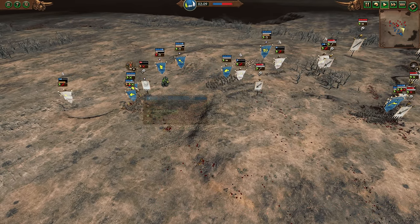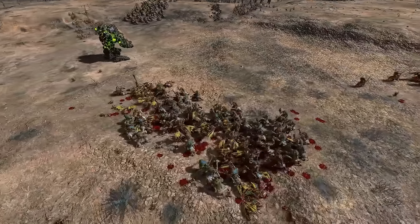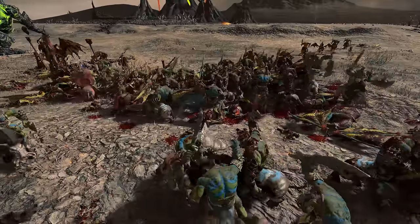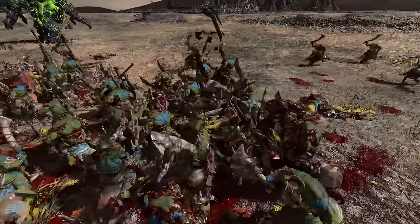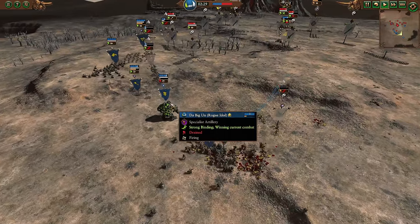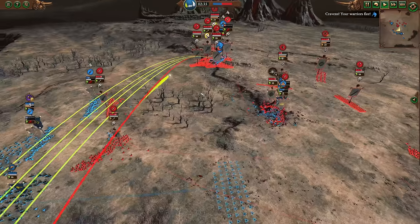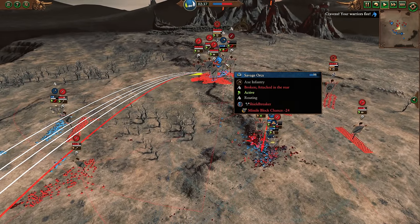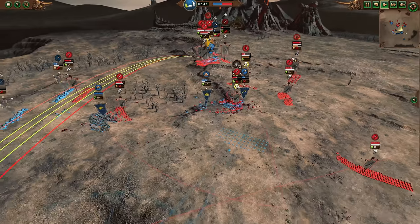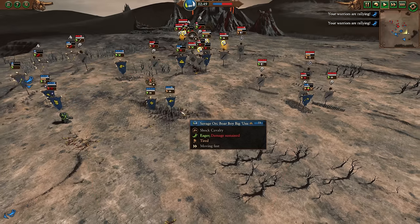Righteous Lances are baited into the Rock Lobbers. We see a counter-charge from the Savage Orc Boar Boy Biggins. Righteous Lances are gonna be absolutely smashed here by the dual-wielding Savage Orc Boar Boys — has to be one of the goofiest cavalry units in the game, but absolutely awesome as well. The Rogue Idol continuing to throw rocks and get some long-range damage. Cathay is now getting into a dangerous position where they're pulled pretty far out of position. That said, we had a Savage Orc kind of overrun pretty severely, gets routed on leadership, takes a little bit of friendly fire damage, and Cathay having these crane guns in a secure position — all three still — is a huge problem.